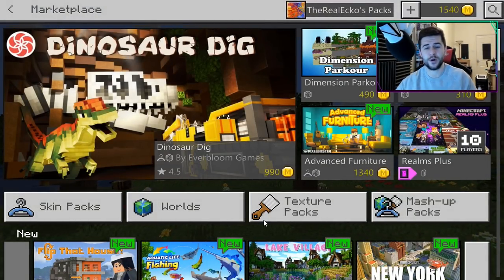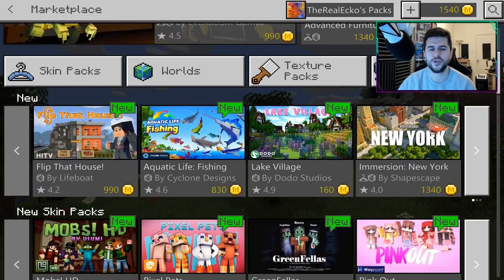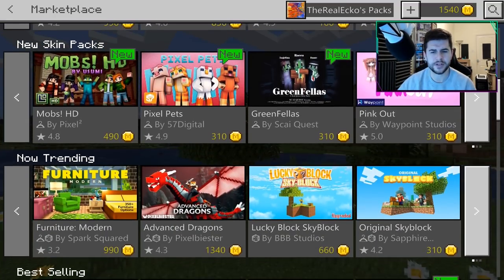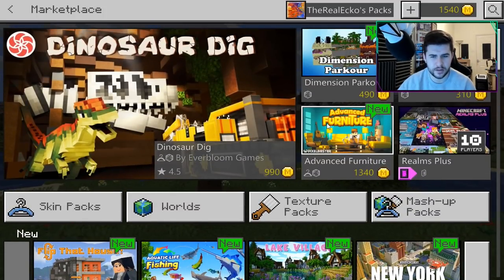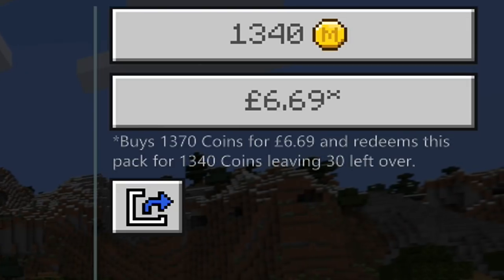I'm doing this on Windows 10 — you can check this out on iOS, Android, Windows 10, Xbox, Switch, and of course welcome to the community, PlayStation 4 players. Every single day stuff is introduced with the new logo. To be honest there's a lot of good content here and it will get better over time. Some of them are still questionable — I did find another one called Advanced Furniture coming in at a price of six pounds 69.